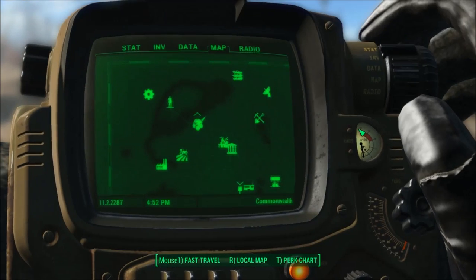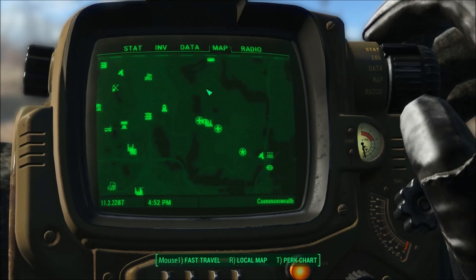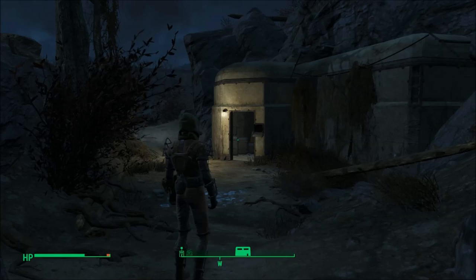Simply open up your map and right from Vault 111 you just zoom out a little bit, move the map to the left. All you got to do is head up to Recon Bunker Theta. Now once there, if the door isn't open,